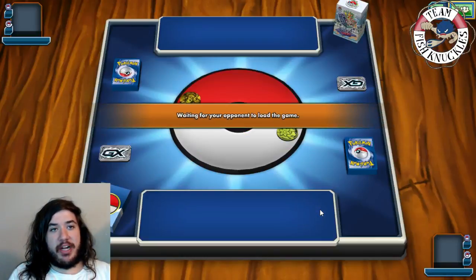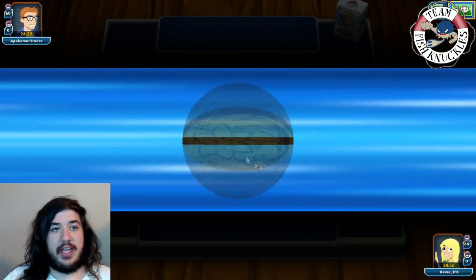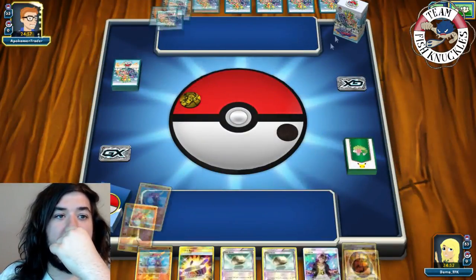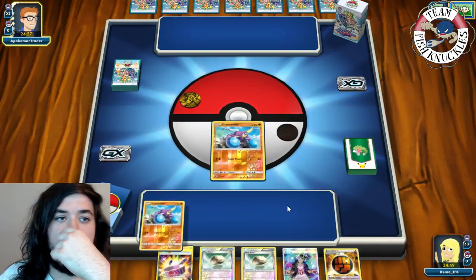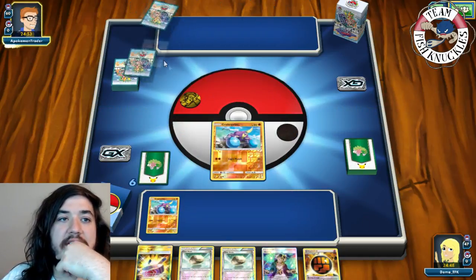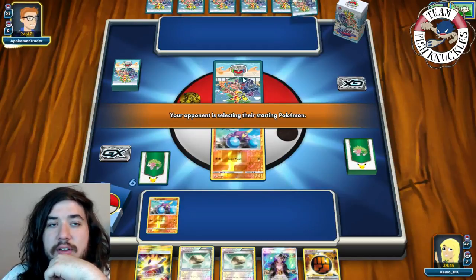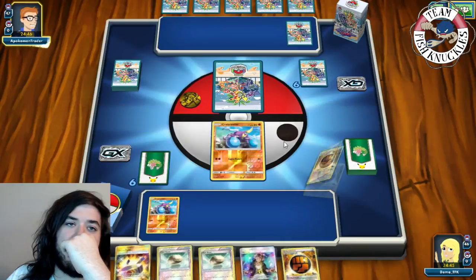Game one starting up. Our opponent is using Anime sleeves. We get a double Crab Brawler start, which is who we want to start with. We need to figure out what our opponent is playing. There's a mulligan - some kind of energy retrieval deck maybe, Tapu Bulu, Vikavolt? Still hard to tell. We see a Fighting energy, Strong Energy, Mew, and an N. Maybe Buzzwole?